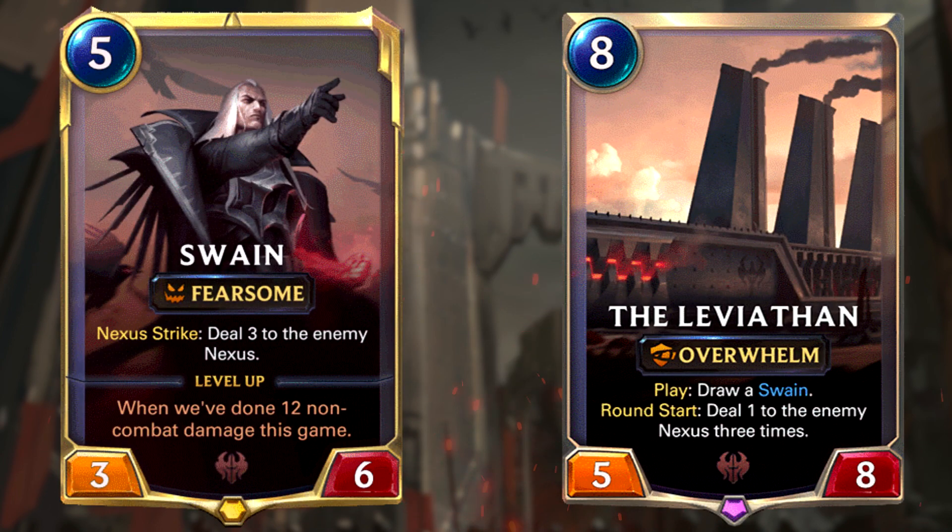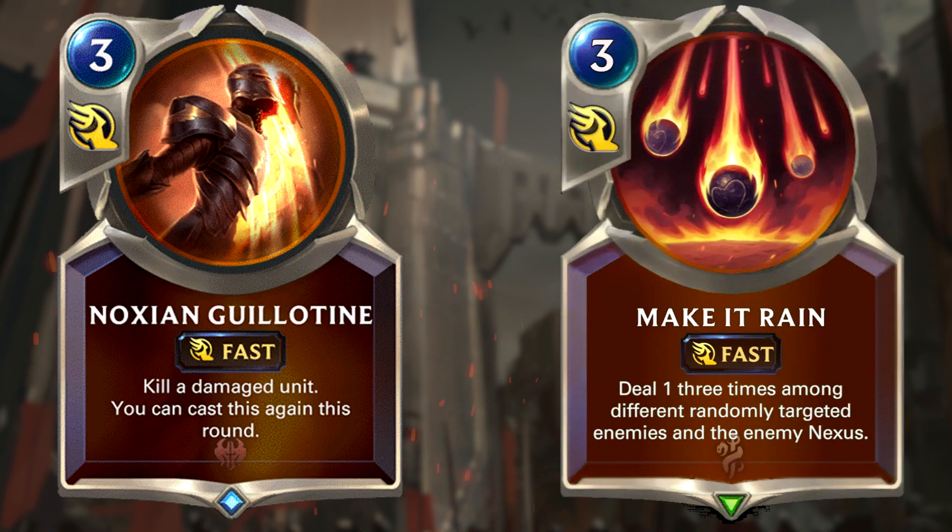Swain is your finisher, but only if combined with the Leviathan, which is much more important than Swain himself. It gives you a way to trigger his next damaging trigger. The other cards are pretty straightforward removal tools, which are also needed to level up Swain. A notable card is Noxian Guillotine — it's so easy to deal damage with this card, and you can set it up nicely with Twisted Fate or Make it Rain, to the point where you can spend a turn to remove their board. On average you're removing something costing more than three mana, so you get the upper hand in that trade.